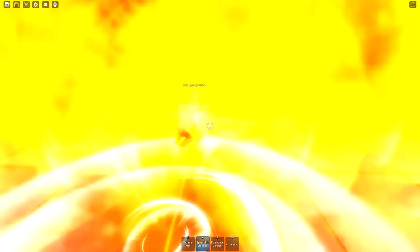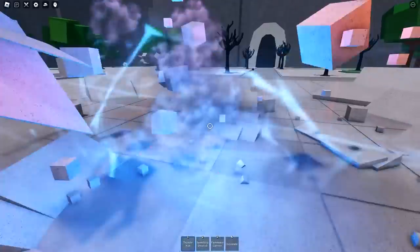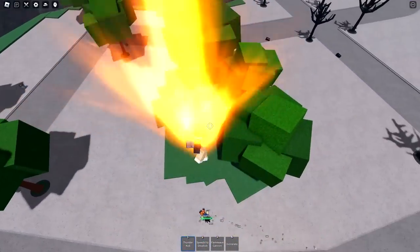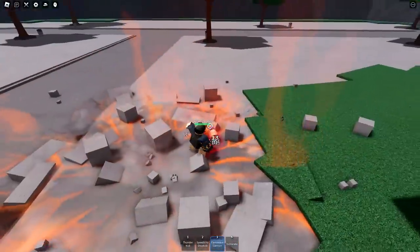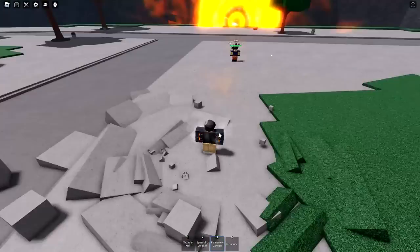Our final ultimate combo is going to be a speed blitz drop kick straight into a thunder kick. You go all the way across the map, and then finish it off with the flame wave cannon, because the flame wave cannon has practically no warm-up to get into it.